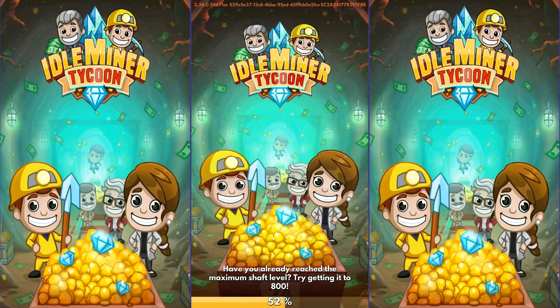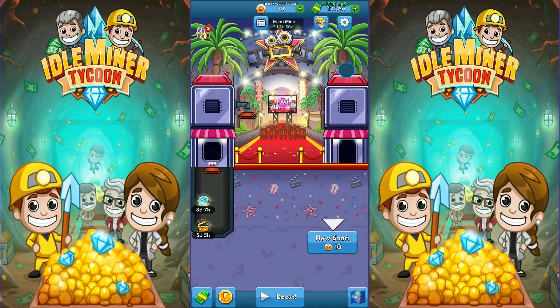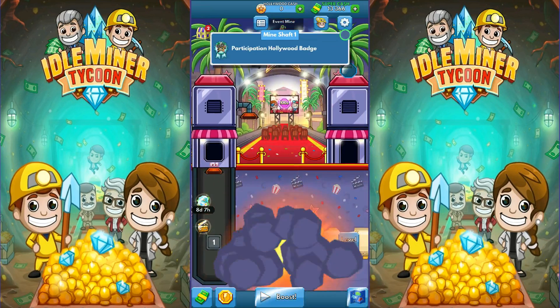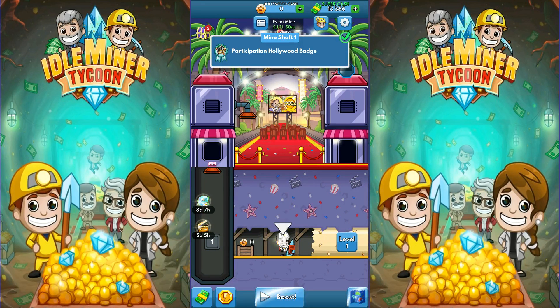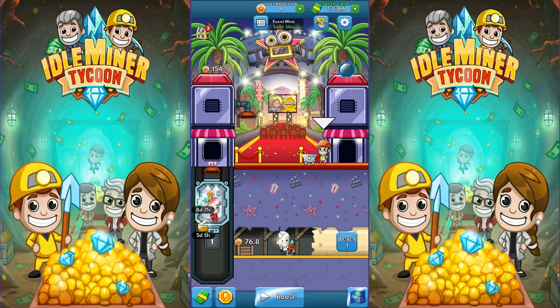Let's go in and start it up — this is the Hollywood badge event. He's got his stars there — I guess he tore them up from the Hall of Fame. We got a movie going now. I see thousands of bonuses here — a thousand bonus, a hundred bonus — those are like the stuff of fantasy. We got Hollywood cash, 10 of it. We need to open up the first mine. Right now we have the participation badge. He's just going to stand there forever unless we click on him — he's a slacker. Get him going again.